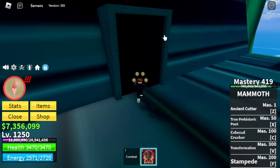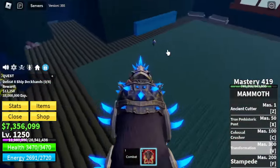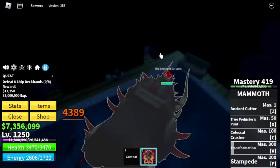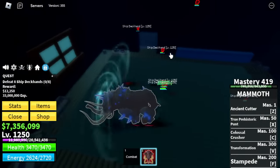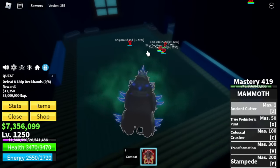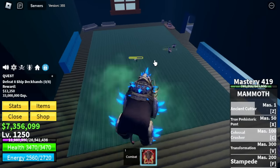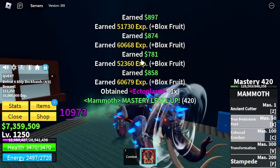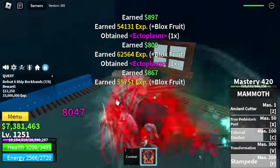Next up is the Cursed Ship — Haunted Castle. There are lots of mobs here, but the only efficient mob to grind is the Ship Deckhands. The Ship's Rewards mob is good but the spawn time is really slow — you will finish two quests with the Deckhands instead of just one on the Ship's Rewards. We're going to skip almost all mobs here and grind at level 1,350.